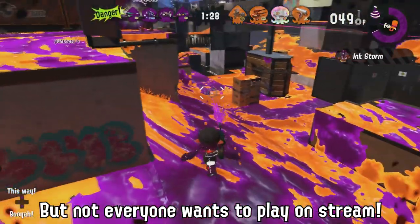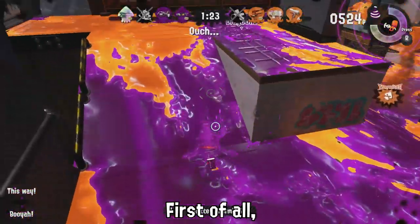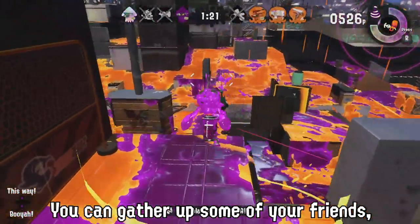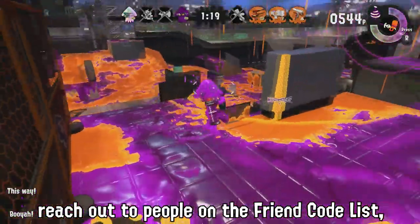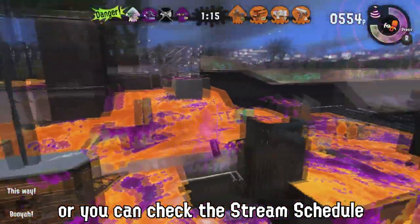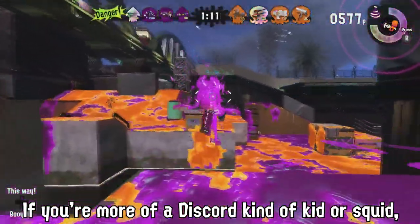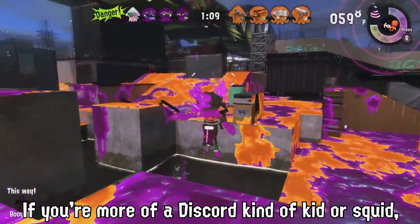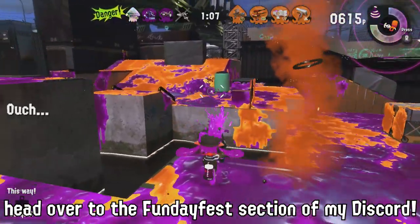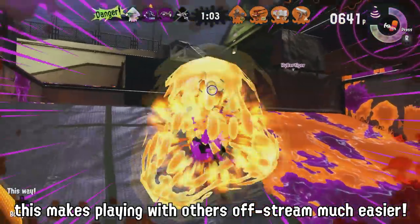Not everyone wants to play on stream, so there are multiple ways to play. First of all, you can gather up some of your friends, reach out to people on the friend code list, and do private battles off-stream. Or you can check the stream schedule and pop into a stream when you want to play. If you're more of a Discord kind of person, you can head over to the FundayFest section of my Discord server, which makes playing with others off-stream much easier.